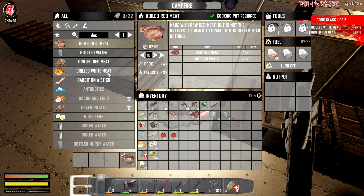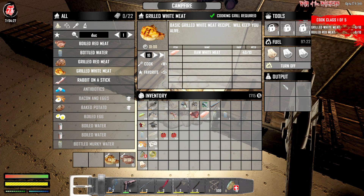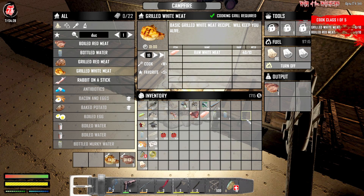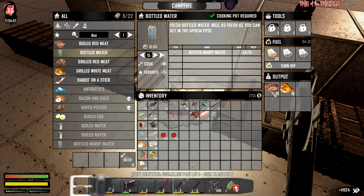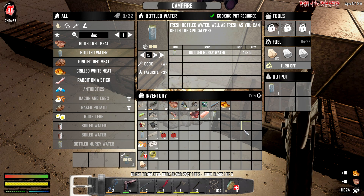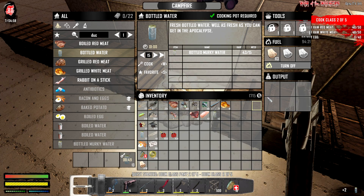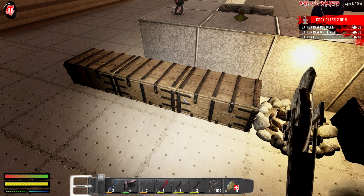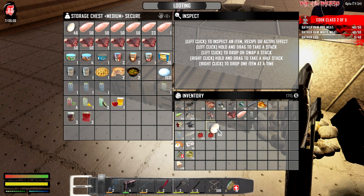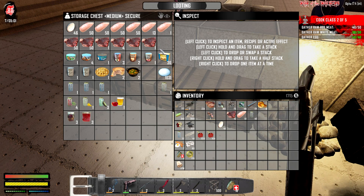Ten grilled white meat - let's do this. Boiled red meat, 10 right. That's gonna take a couple of minutes. Yes, we do have to sit here and watch it. That was like watching paint dry. We got it done. We're making some extra water too in case of emergency - doing a half and half, leaving some murky water. Gather raw red meat - got that. Gather eggs - got that. Boom, another stack of red meat, white meat - nice. And some red meats. Perfect.